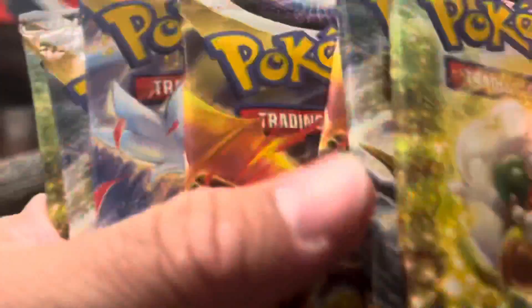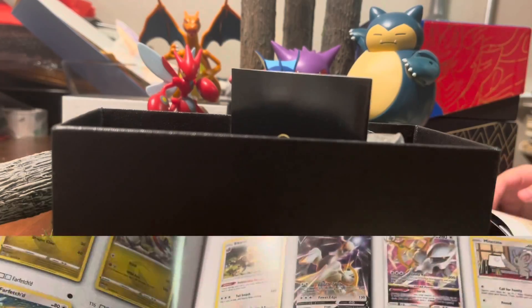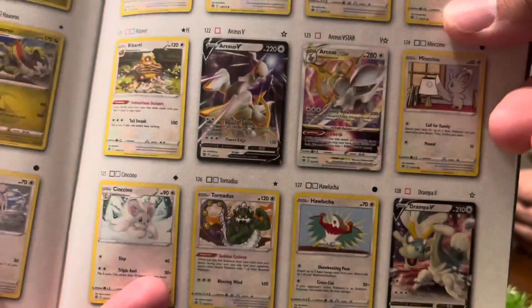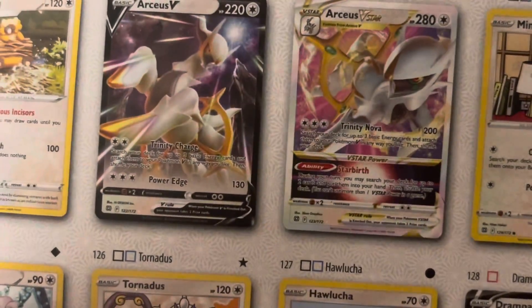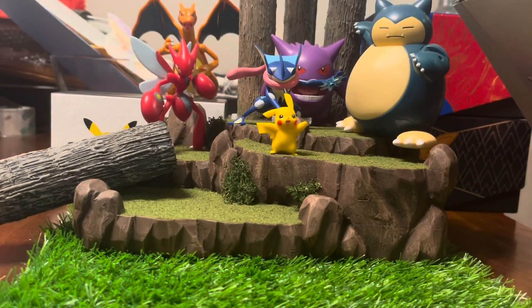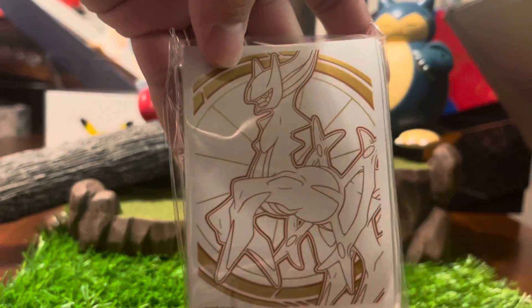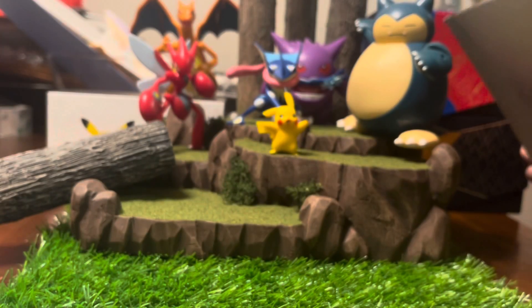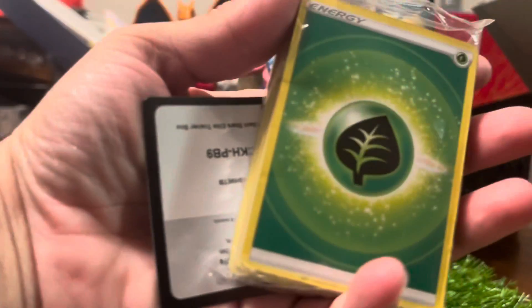So all ETBs come with 10 boosters. We're going to do 5 and 5 here with me and my daughter. We got some pretty awesome Arceus V cards. Check those out. They're really good. The usual stuff that it comes with — a die and some damage counters. There's some pretty dope sleeves. So if we get anything good, we're going to get Arceus sleeves. The dividers.